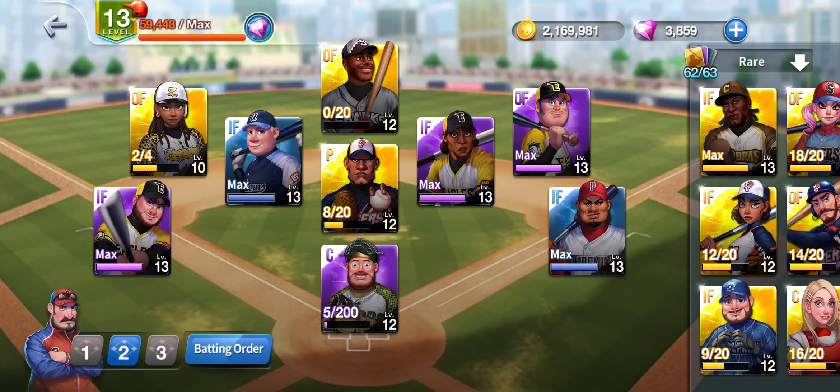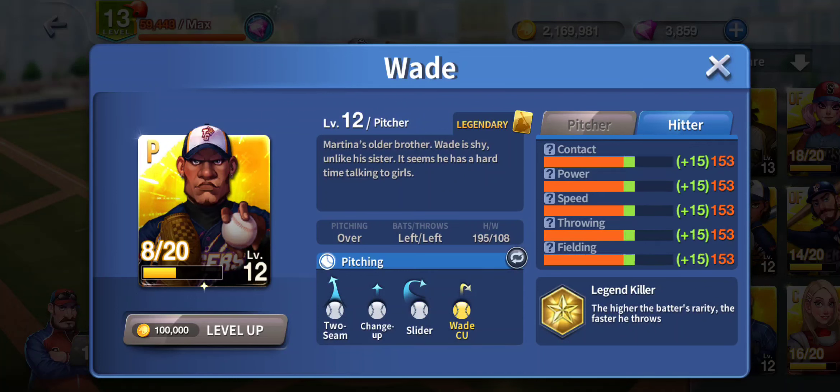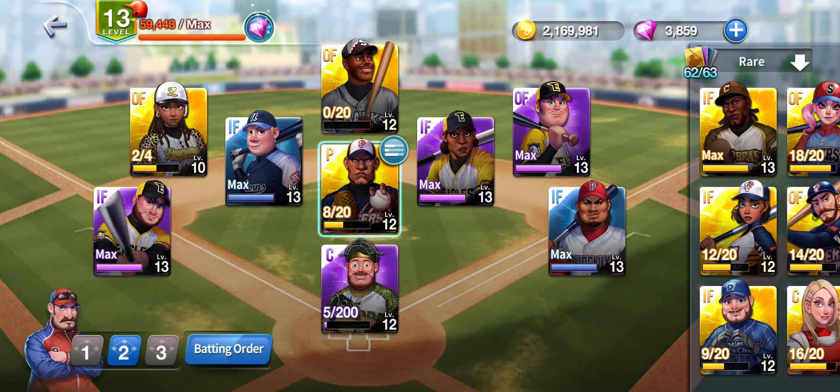Back to our next video, and today we're going to be looking at Wade, another legendary pitcher. Throws left, bats left — two-seam fastball, change-up, slider, and a Wade curve. The higher the batter's rarity, the faster he throws. So if you're pitching against a legendary lineup, Wade is going to be very beneficial for you. He is pretty solid when it comes to spin, and his movement is very tough when it comes to that slider. His control velocity is a little bit above average, but that's where he lacks — control is pretty tough. And as a hitter, like every other pitcher, about a 168 across the board.